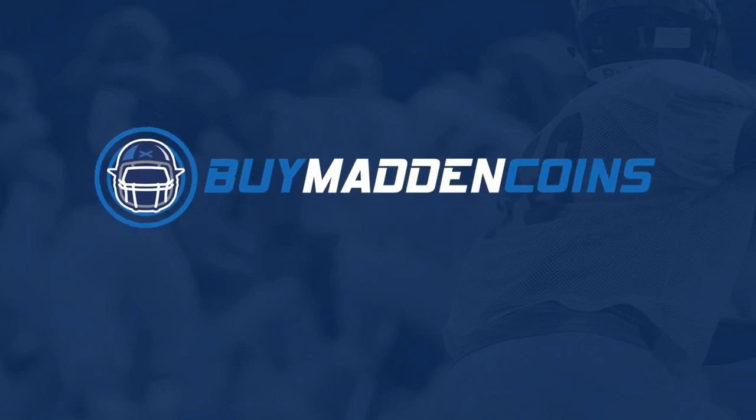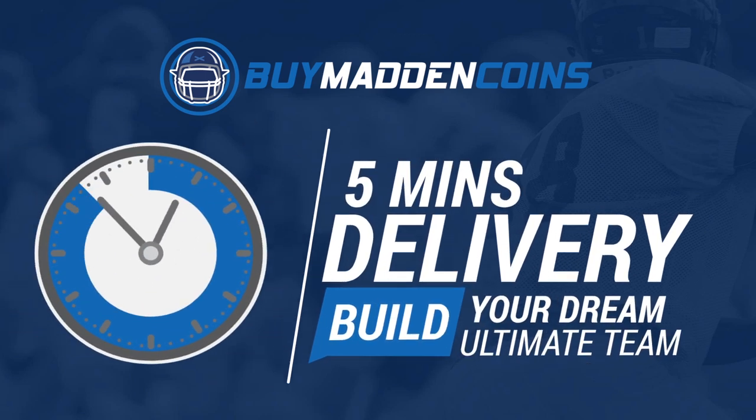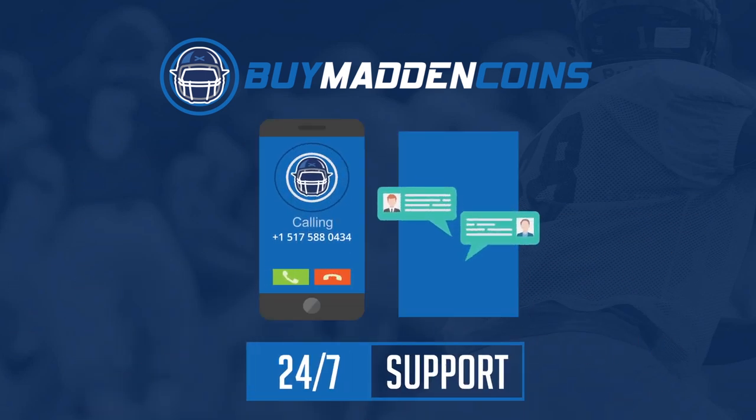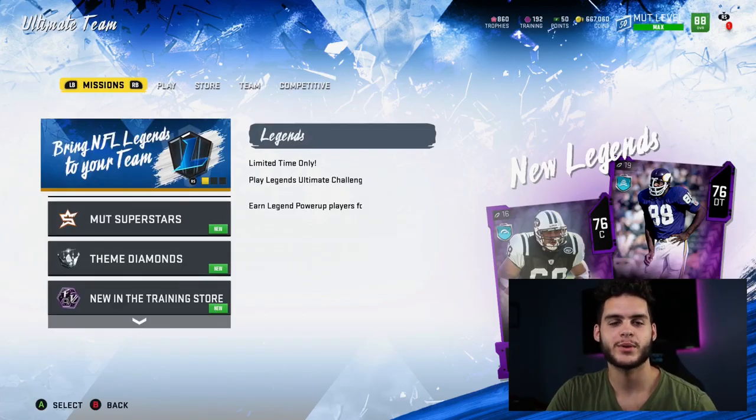You need some coins to build that dream team you've always wanted? Head on over to my sponsor, Buy a Madden Coins — they have the cheapest, quickest, and most reliable coins on the market right now. Make sure to use code 'poodle' for 20% off at checkout.